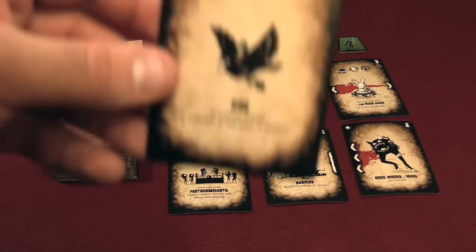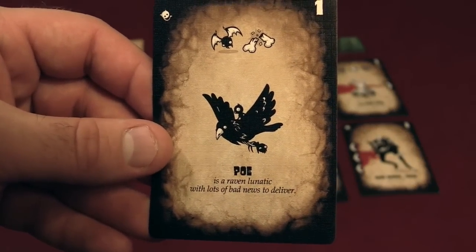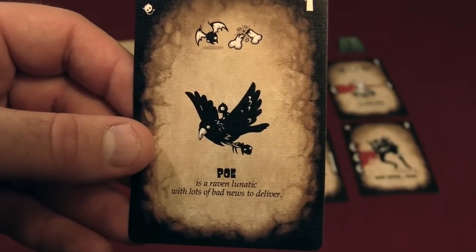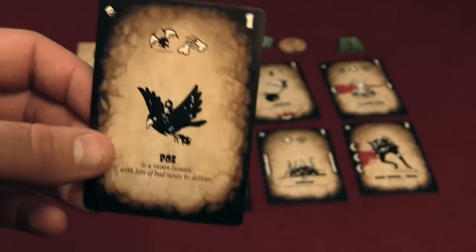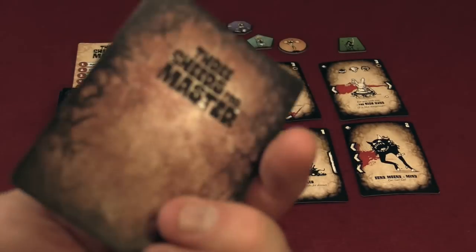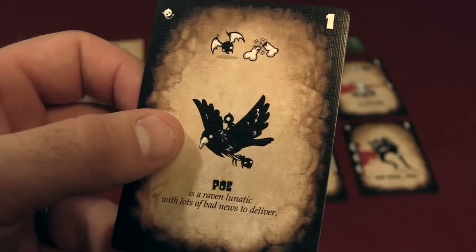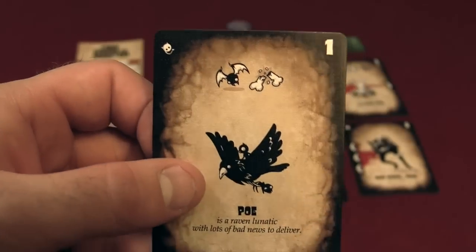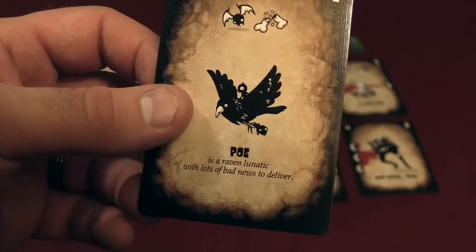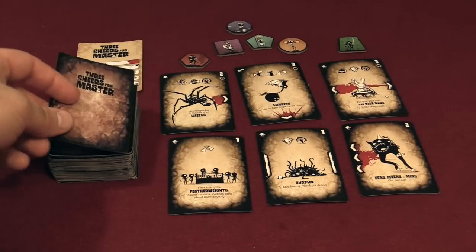This is an example of a minion card. This minion is called Poe — he's a raven lunatic with lots of bad news to deliver. If you look at the card, you can see the quality — it's a really good quality card. You're not going to fray this or have it come apart on you. Overall, it's a very good quality card.